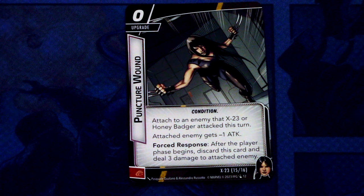Lastly in the signature set, we have two copies of Puncture Wound upgrade. It is a 0-cost upgrade Condition, attached to an enemy that X-23 or Honey Badger attacked this turn. Attached enemy gets minus 1 attack. Forced response after the player phase begins: discard this card and deal 3 damage to the attached enemy. This can be committed as a physical resource.